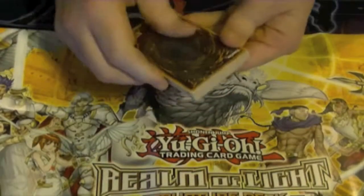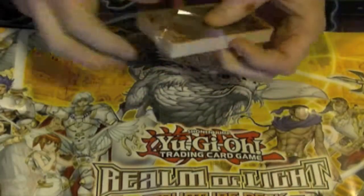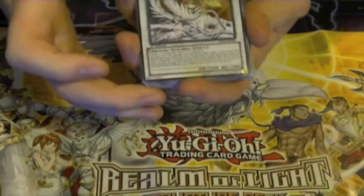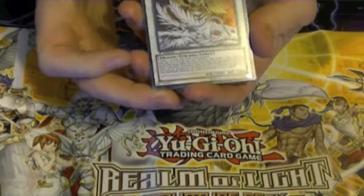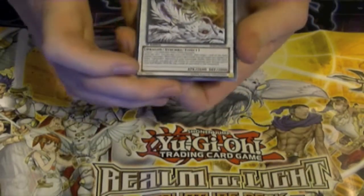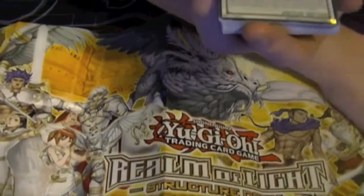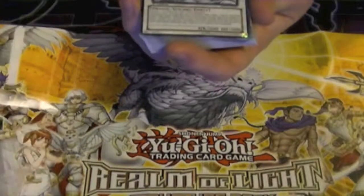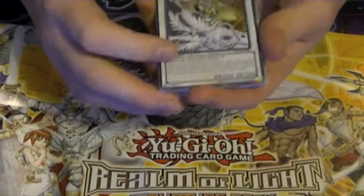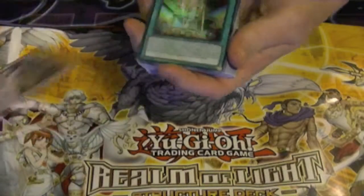Here's our 41-card deck: a 40-card main deck and one extra deck card. That one extra deck card is Michael the Arc Light Sworn — basically it's the Archangel Michael riding in on Judgment Dragon. Very good. It's a 2600 attack Level 7 Synchro monster. It requires one Light tuner and one or more Light monsters, so it would work well with Artifacts as well, and definitely with the new Shadols.